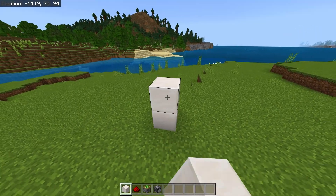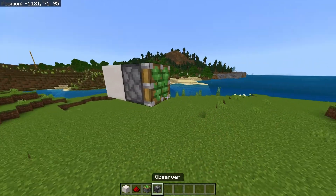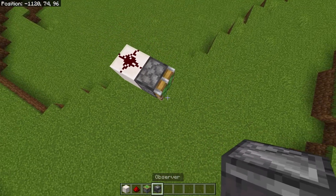First, build up four blocks, then destroy the three blocks underneath. Place redstone on that, a sticky piston on that, and then an observer facing upwards.